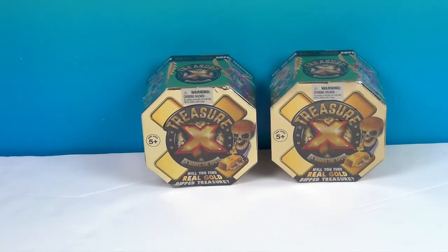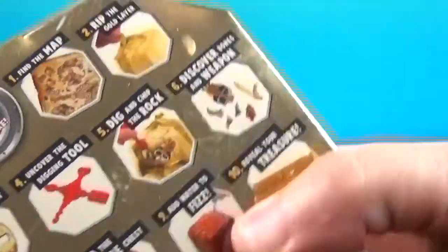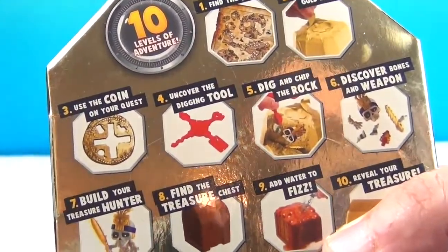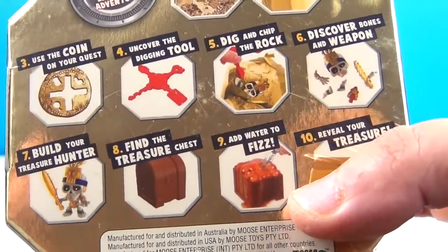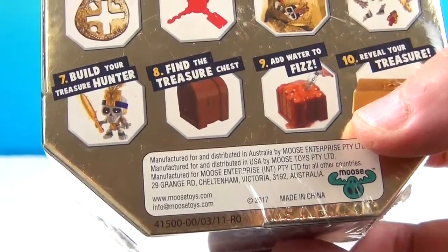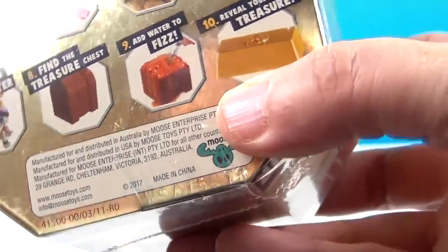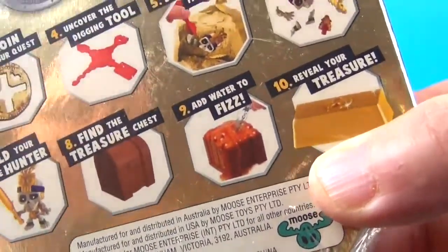If you don't know what Treasure X is, it is an awesome block with treasure hidden inside. You find the map and use the digging tool, take out all the pieces and build the treasure hunter. Then you find the treasure, pour the water in, it sizzles, and you reveal your treasure which might be gold. Hey, treasure hunter!